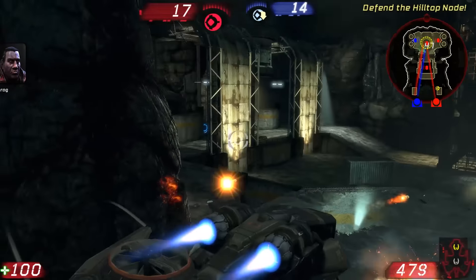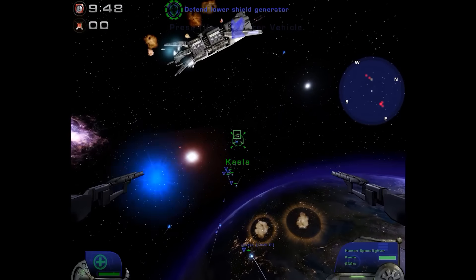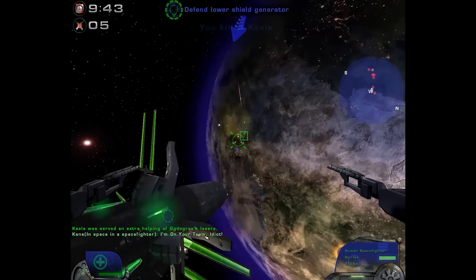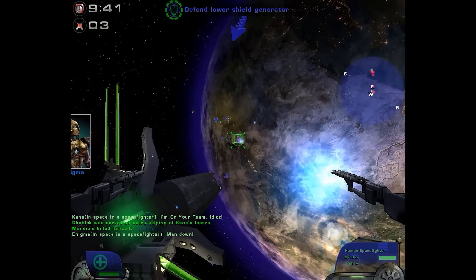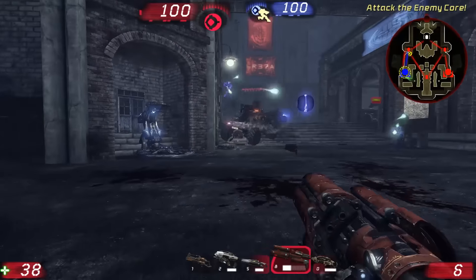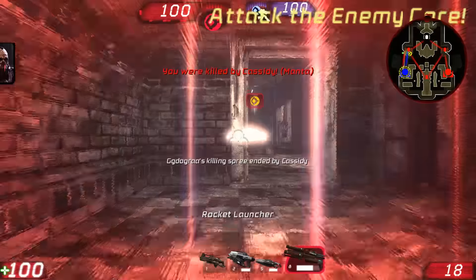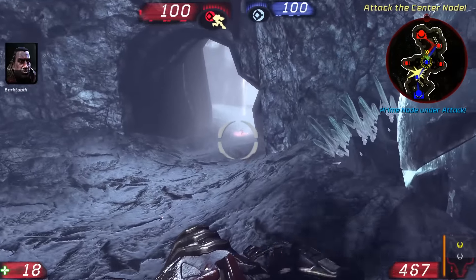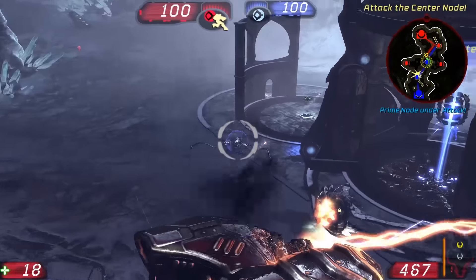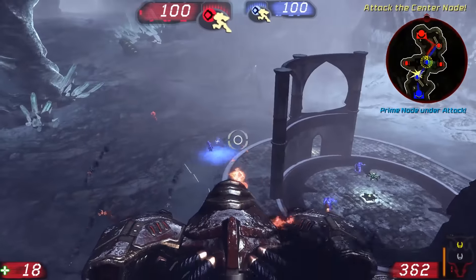We can overlook the campaign because the whole point of the series is the offline matches you can set up against bots and the online mode. Thankfully the offline mode is still pretty solid, even if it has been stripped back somewhat. There are 8 different modes, most of which we've seen before — deathmatch, team deathmatch, capture the flag, etc. For reasons unknown they've removed Invasion, Mutant, Bombing Run, Domination, and Assault. Bombing Run and Assault were some of the more enjoyable modes from the prior games so removing them is just kind of baffling.